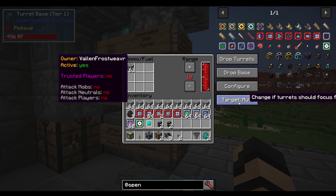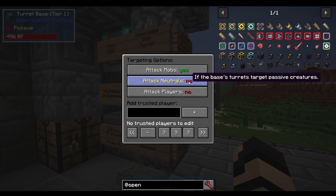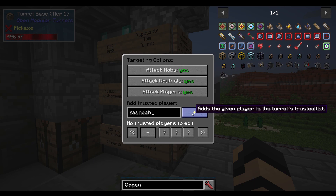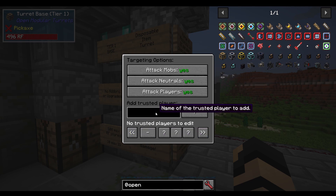There are also configure and target multi options. In configure, it's simple and straightforward - do you want it to attack mobs? Do you want it to attack neutral things like cows or rabbits? Attack players? It's not going to attack you because you placed it, but it may attack other players that come near. If you want it to avoid attacking specific people, you can type their name in and click plus to add them to the trusted player list. You can then set permissions for each person and scroll through the different people available.